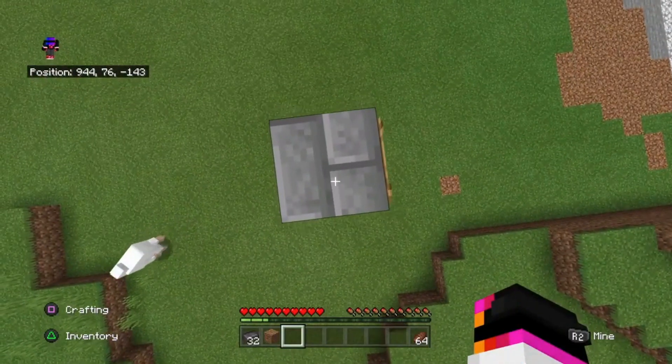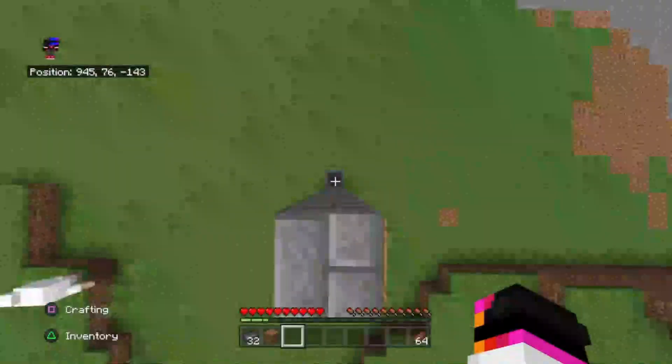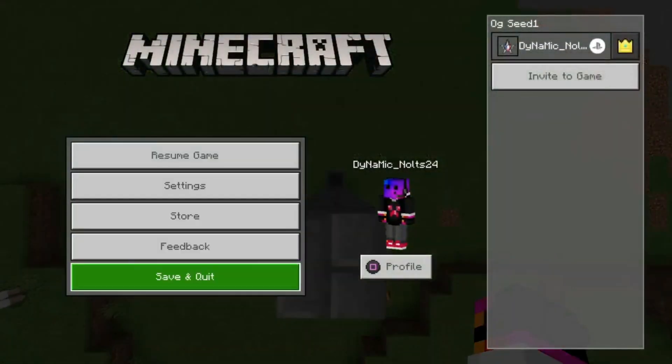What we're going to do is just phase down into the hopper, then save and click.